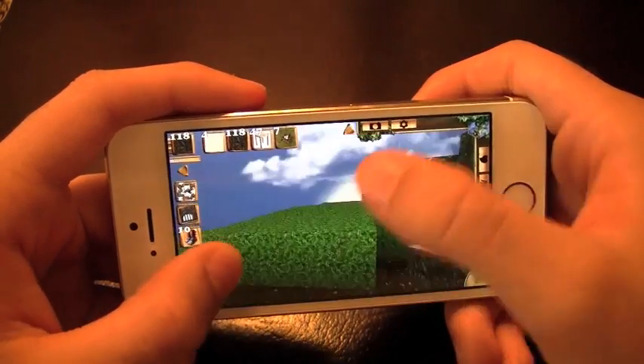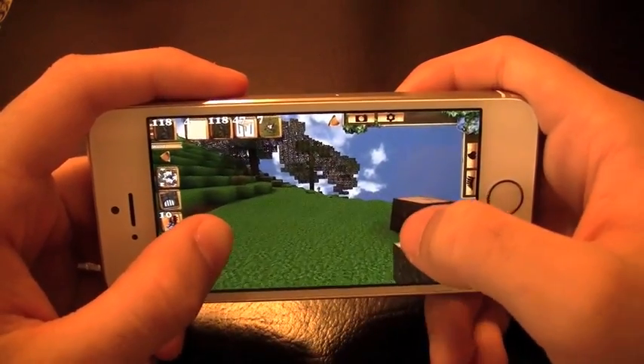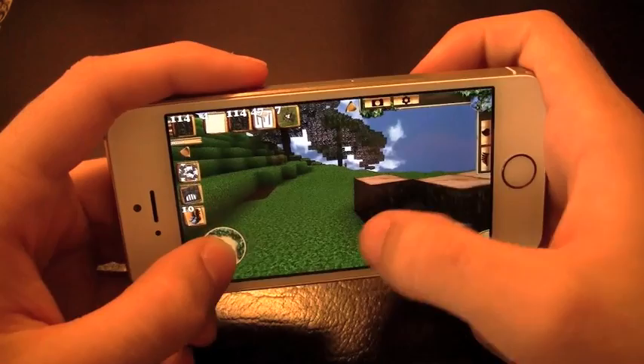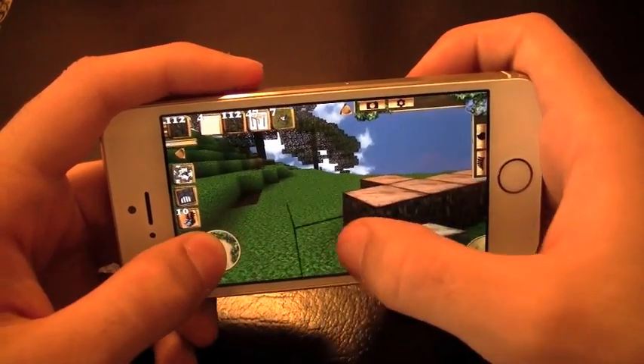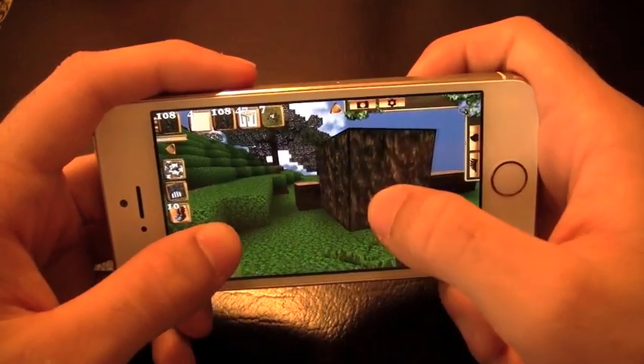Here I am in my little world that I've created. I can start by building — you'll see my blocks, I've already laid one down here. This is just plain old wood and I'm in creative mode. You've got three different modes. The creative mode is just like Minecraft, where you're going to get unlimited resources.